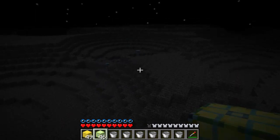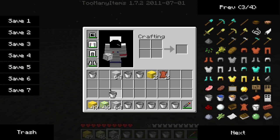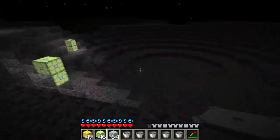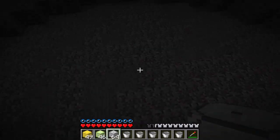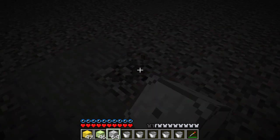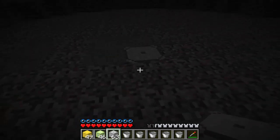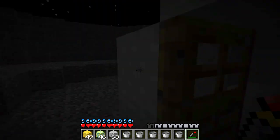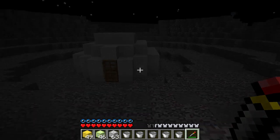I tried exploring this for about half an hour and there wasn't much. The fun thing is that it's another dimension. Just realized — I've got to show you guys this. So the moon tent block: what you do is place it down like that, dig one down, place that there, then right-click using the sonic screwdriver, and boom — beautiful house! That's what I like to call the snow igloo.